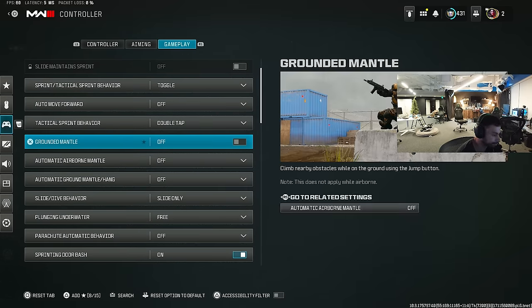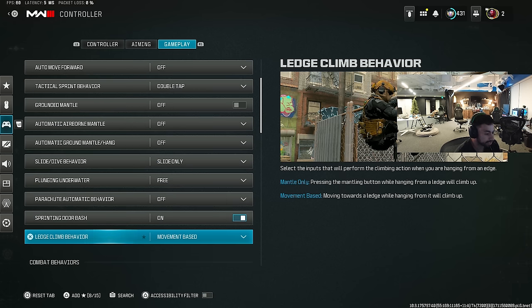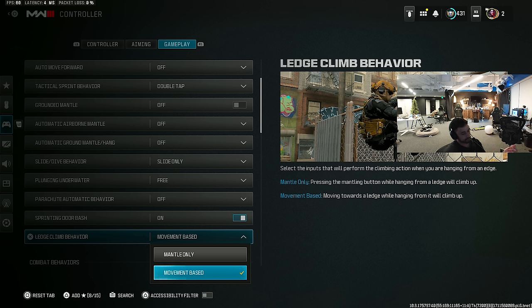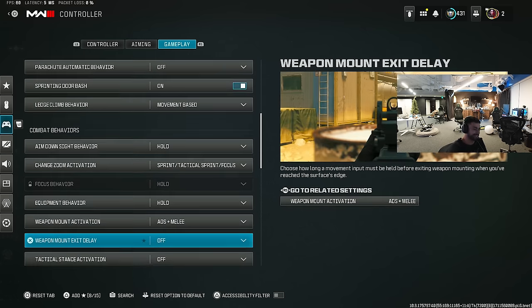Put this on movement-based. I'm pretty sure this makes it so if you mantle a wall and you want to look over it with your pistol, you can do that animation. I remember I had it on mantle-only during a match on Subbase at bunker hill — I was looking over boxes and I insta-mantled in front of three guys. Luckily I didn't die, but I was like, oh, you didn't have your thing on movement-based. That's why he's him.